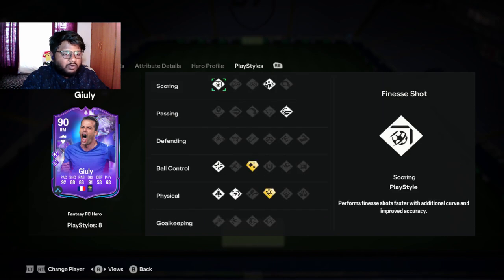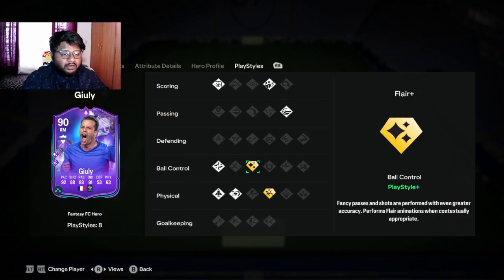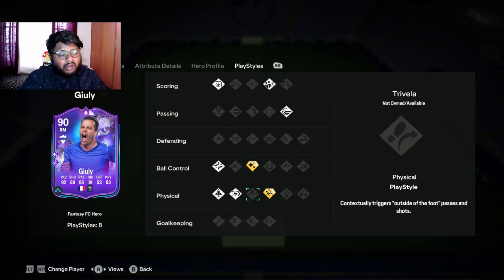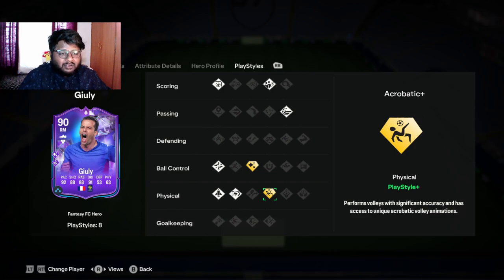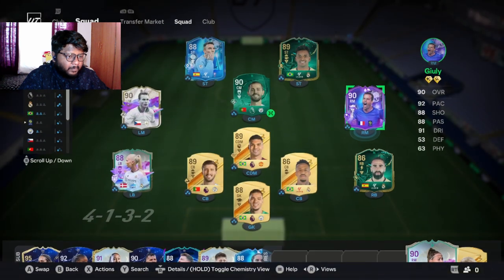The play styles — a total of eight play styles with two play style pluses. The first one is Flare Plus. He also has Acrobatic Plus, which performs volleys with significant accuracy. As we saw, he has 99 volleys — that is actually insane. That's why the Acrobatic Plus makes so much sense on this card.